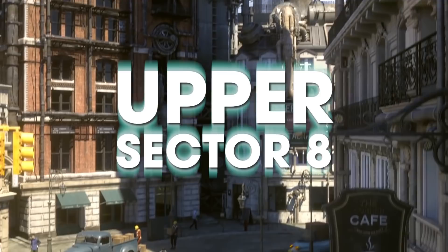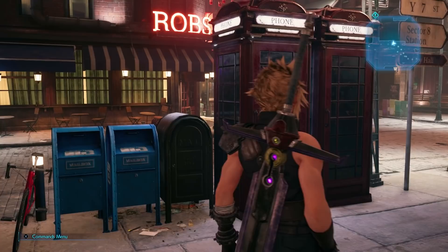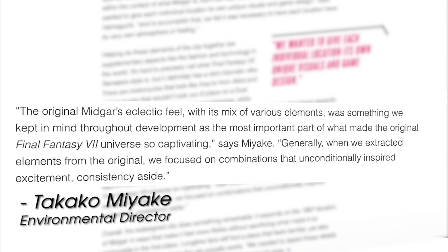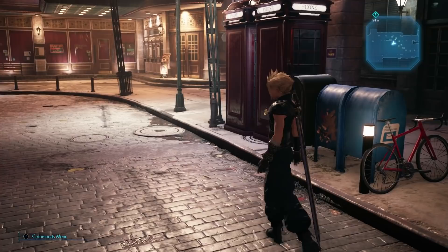The first urban area we see in FF7 Remake is Upper Sector 8, a business district with lively theaters, shops, and cafes. We arrive there right after our iconic main characters destroy Mako Reactor 1 and pelt the city with flaming debris, but other than that, this is a great place to live. Sector 8 is a perfect example of something we'll see throughout Midgar: a mix of icons from major cities. These design contradictions are purposeful, environmental director Takako Miyake said — they give the city a familiar but dreamlike texture. We might recognize the pieces, but they're combined in unexpected ways. So you get Art Nouveau kiosks and bus stops that evoke Paris, while the bus signs themselves look exactly like New York City's. There are red UK telephone boxes sitting right next to USPS mailboxes.